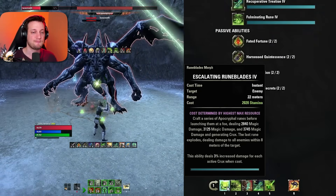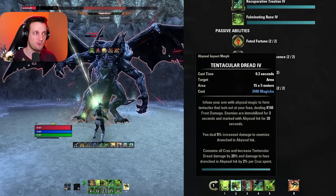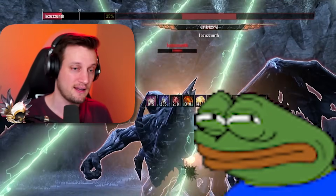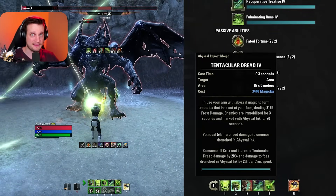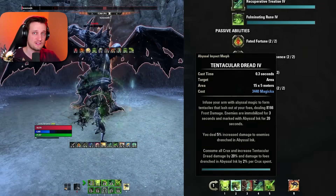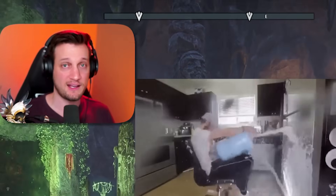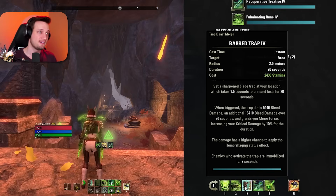Next is Tentacular Dread — one of the two abilities we use to consume crux. We want three crux before using this. It's a massive rectangular attack: tentacles go out in front of you 15 meters by 5 meters wide. It also puts the Abyssal Ink debuff on enemies, making you do 5% increased damage to targets hit, plus 2% per crux consumed. With three crux that's 6% plus 5% for a total of 11% increased damage to that enemy for the next 20 seconds.